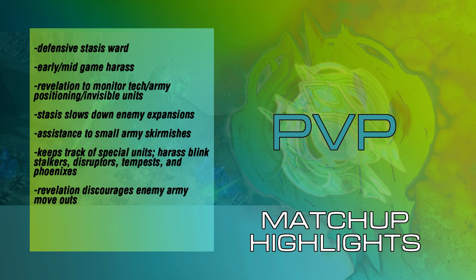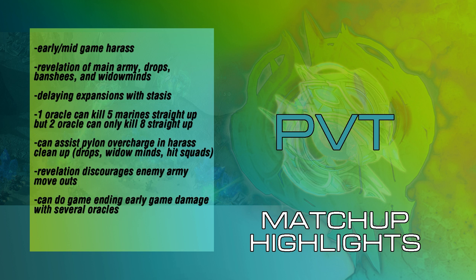The next matchup is Protoss vs. Terran. The Oracle has many uses here, first being its early and mid-game harass potential. Even when turrets get thrown down eventually, you still have the ability to kill transferring workers or, at an angle, attack the outer parts of a mineral line. The Oracle's Revelation ability allows you to see the main army, drops, Banshees, as well as Widow Mines. 1-1-1 openings are very popular in PvT, and oftentimes detection can be a game-winner for you if you do it well.